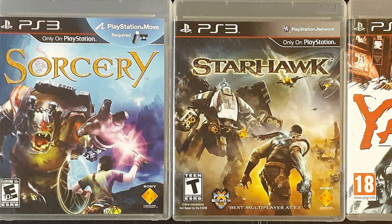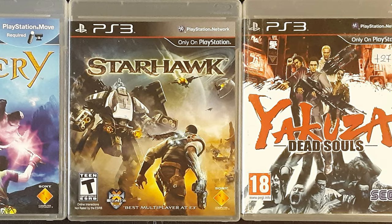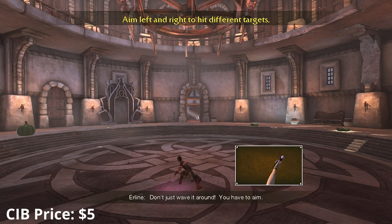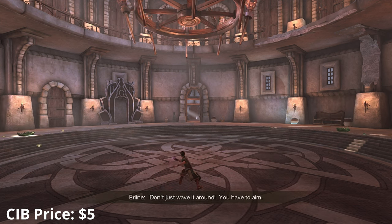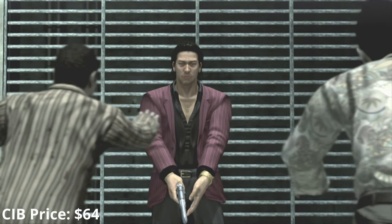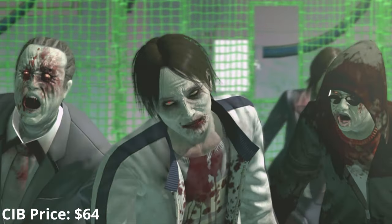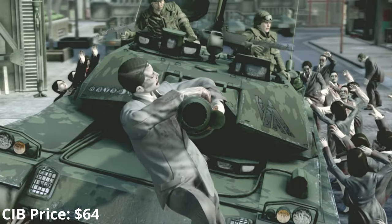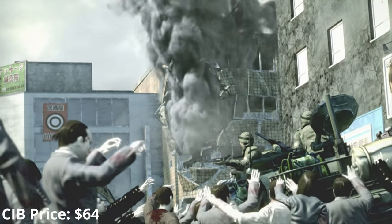I was expecting Sorcery to be a complete piece of crap when I booted it up — it's a game where you play as a wizard and flick the PlayStation Move to shoot magic from your wand. Surprisingly the controls actually work really well; I was blown away and I'm excited to get further into it. Dead Souls is a zombie spin-off of the Like a Dragon series that plays like a cross between Dead Rising and House of the Dead. It's one of the more expensive games on the console and I don't see Sega porting it anytime soon, so pick it up sooner rather than later.